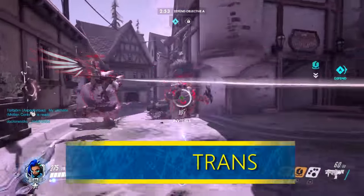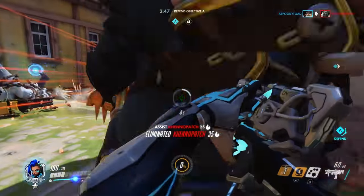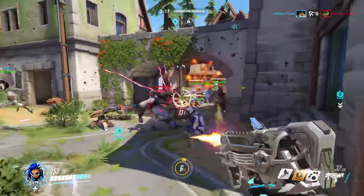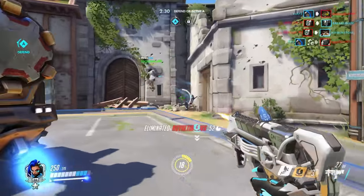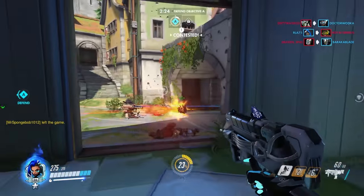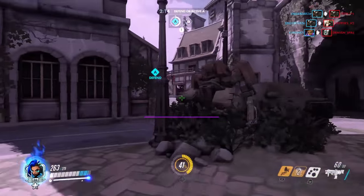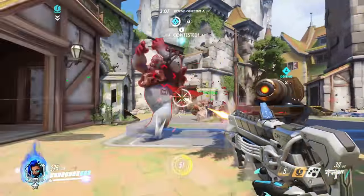Here's a translocator tip: did you know that you can throw your translocator while you're invisible and not cancel out the invis? When I first realized this, it gave me a whole new style of play with Sombra. Typically Sombra players will place the translocator, go invisible, get to the enemy back lines, try to take someone out, then translocate back when in trouble — but the issue is they usually wait until the translocator is off cooldown before repeating, which makes for a clumsy play style. So what I like to do is first go invisible before setting my translocator, get to the back lines, and throw the translocator to a quick location that feels safe for the next few seconds.